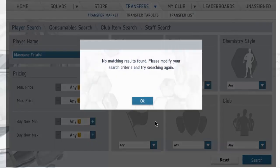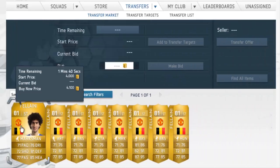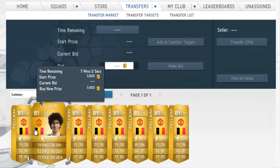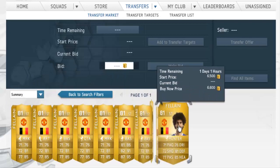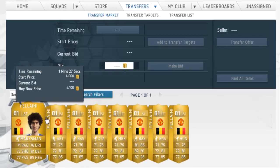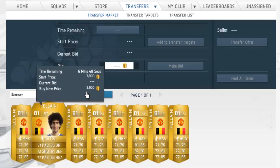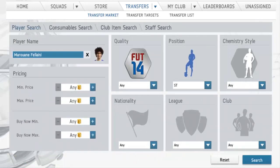Let's check if there are any Marouane Fellainis on the market in the Striker position. Okay, so there's under one page and he was extremely cheap at 3.9k — that was surprising. As you can see there are a lot for 4k and 5k. I would pick them up if they were 2.5k or lower. I'll be back in a second when I have found a few more examples.